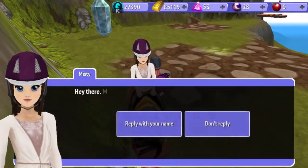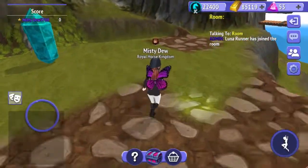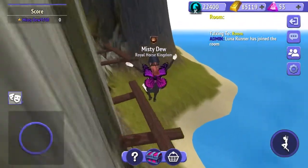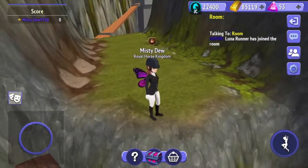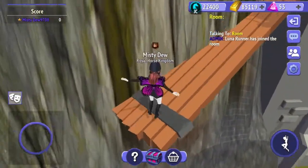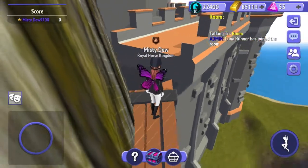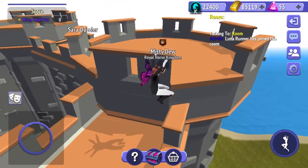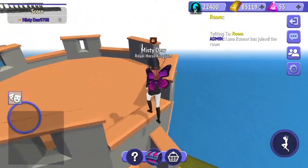Now we're at Misty. Now we have to jump onto these and then up this. Now we have to jump here. So that triangle there — you may fall through there so you've got to be really careful. Now if you jump on this side then you'll notice that you'll fall a bit, so go onto the other side.